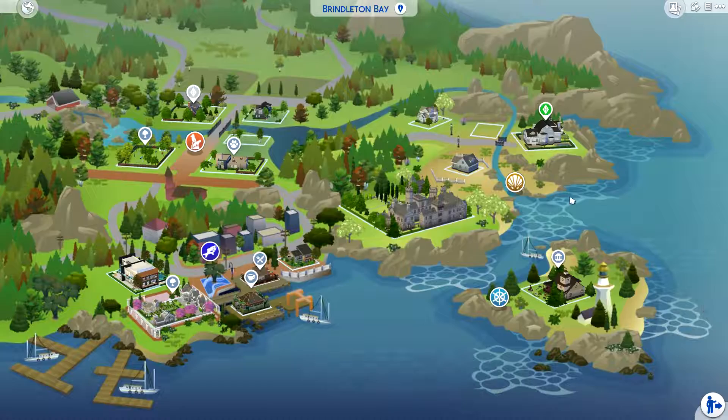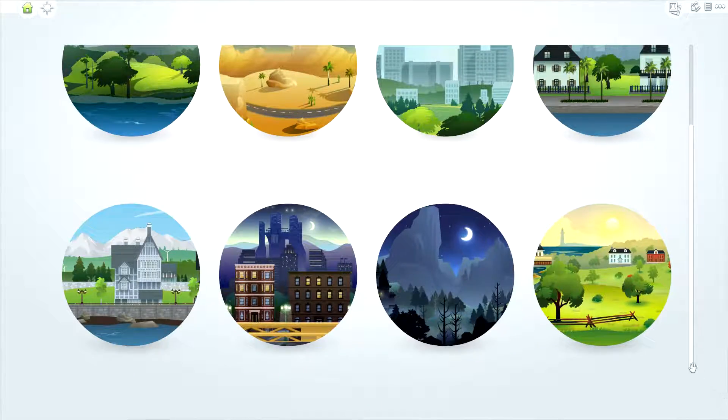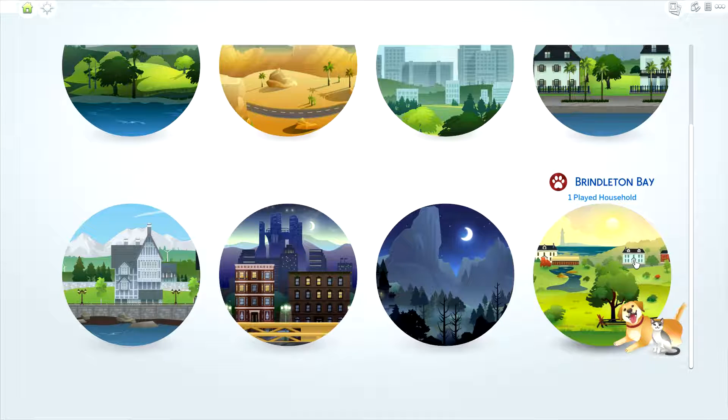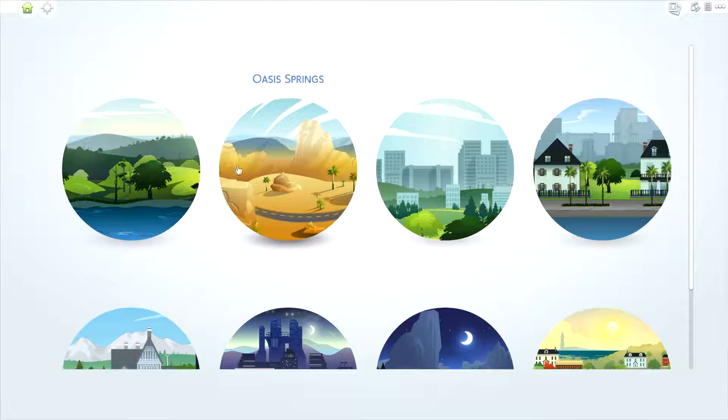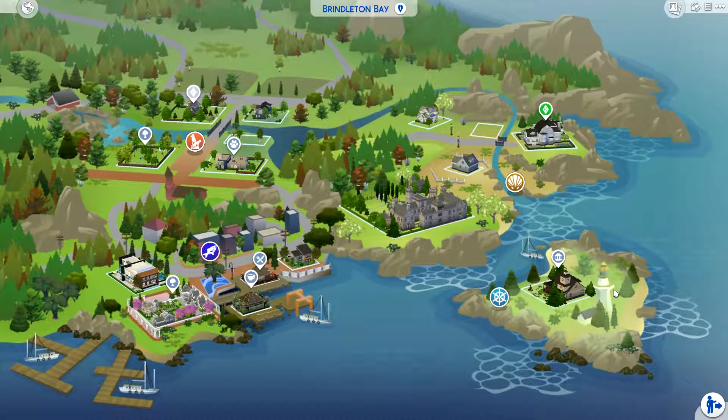I've been essentially remodeling a lot of the worlds. Windenburg is pretty much completely remodeled except for this area up here. I basically just placed down other buildings so as we move across the worlds things will be a little bit more exciting. I even redid the bluffs. We got Hogwarts, which Hatsy YT made — please go check that out because it's one of my favorite builds of all time. I have two games going: a private one and this one for YouTube, and in my private one I redid all of Willow Creek.